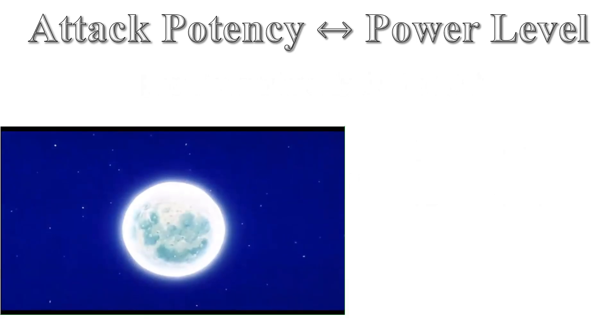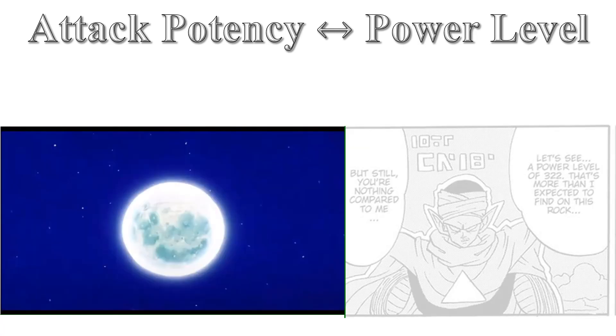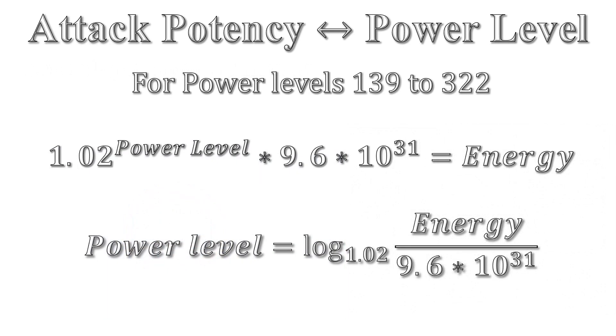Piccolo was able to destroy the moon at a relativistic speed with a power level of 322. This gives an energy of 8.9 times 10 to the 34 joules, or large planetary. This means for power levels 139 to 322, we would have the following two equations.